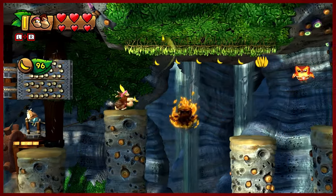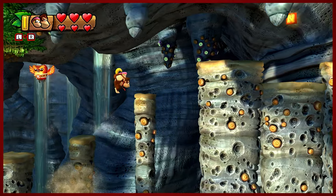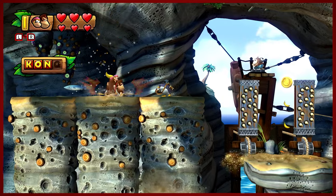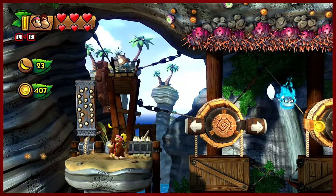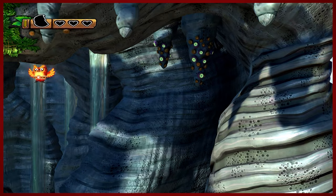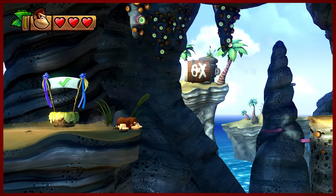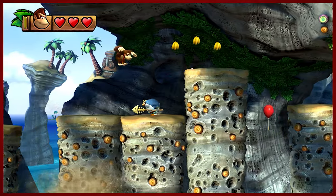These little paddles can be a bit of a nuisance if you're not careful. I already got three KONG letters. I feel like there are a lot of puzzle pieces in this level and I haven't really collected a lot of them. Oops — I don't know why I thought that was going to work. No Dixie now, great — flying solo.